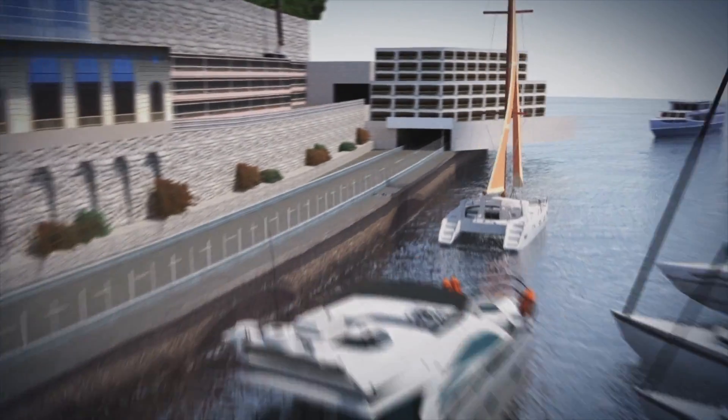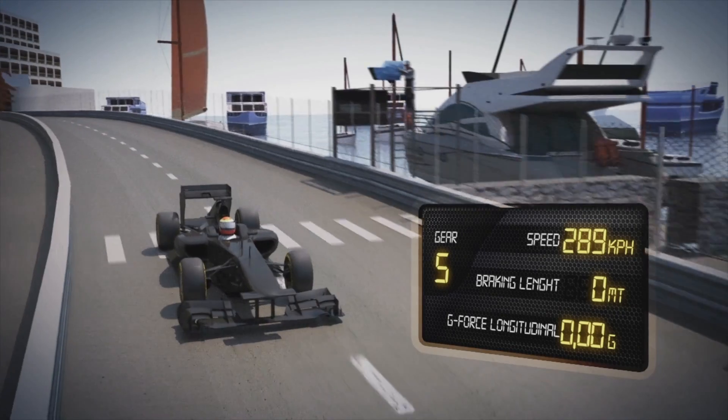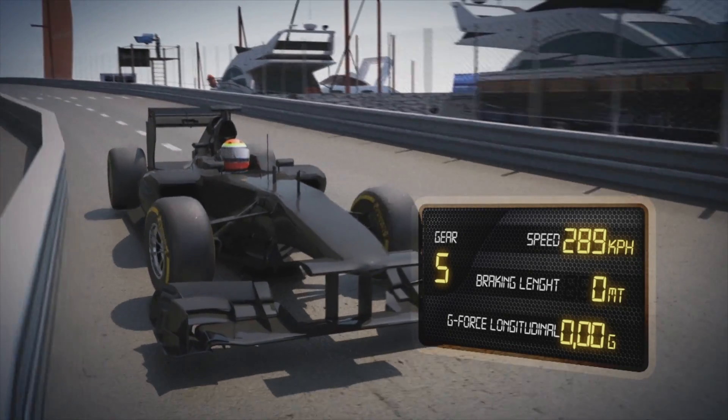The tunnel — one of the few chances to overtake. Coming out of it, the drivers reach a top speed of 289 km per hour. If you're in front, obviously you can control the race quite well — it's an easy race to manipulate the Grand Prix. If you're behind, it can be very frustrating the whole race, in the gearbox of someone in front.